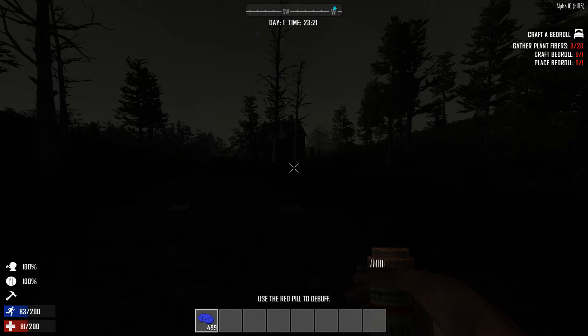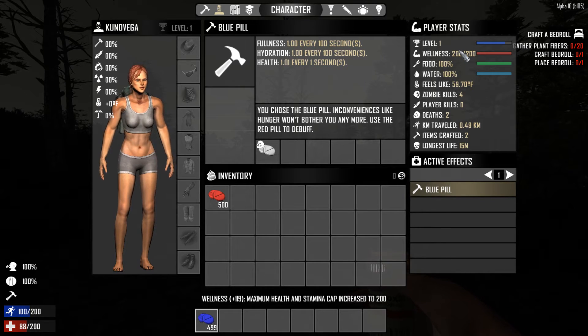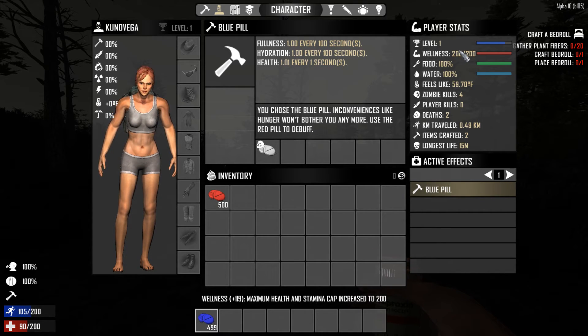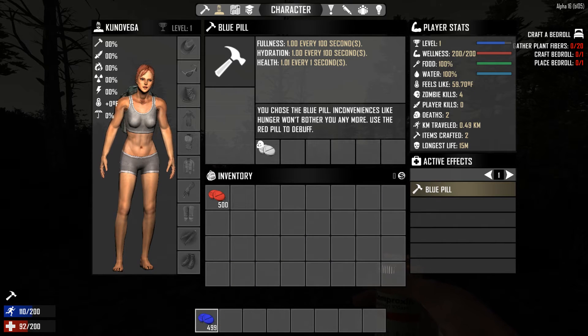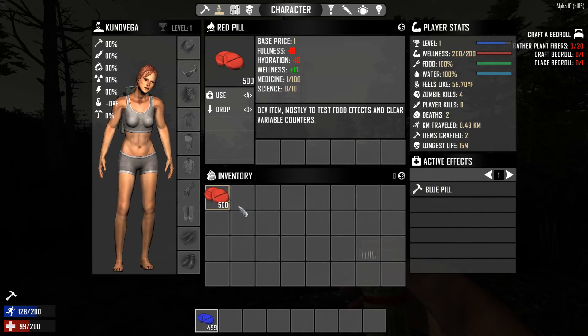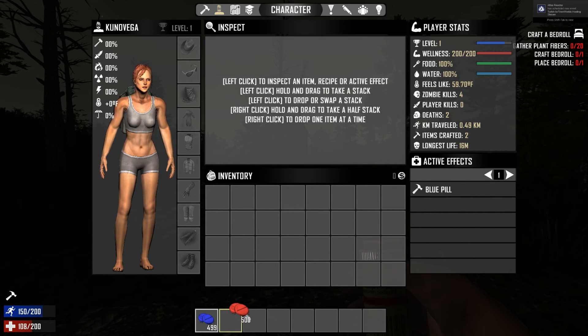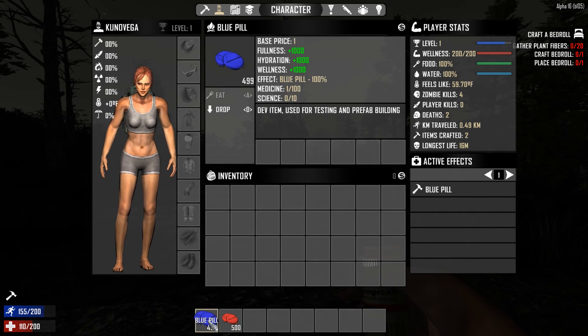Watch this — what does that do? That was enough wellness to go all the way to max. So for our purposes as an admin administrating a server, the blue pill has just effectively completely and utterly replaced what the red pill used to do. Obviously the red pill is purely for testing — you want to take away your fullness and hydration in order to test some other aspect of the game. So as a game tester you now have both; as an admin you're pretty much going to stick with the blue pill.